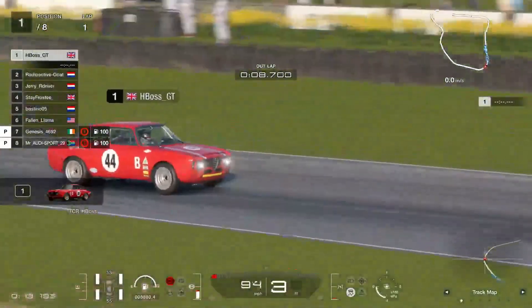Right, eight minutes, 20 — I think qualifying might be done now actually. As we see on our track guide, Frosty is currently facing the wrong way — oh no, there he is. Nope, still facing the wrong way — he's getting well out of dodge there. Good man, staying out of Radioactive Goat's lap. Does not impede anybody — good driving there. Mr. Audi Sport currently holds the fastest lap at 1:18.192.